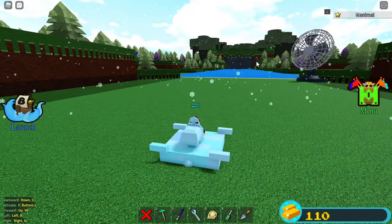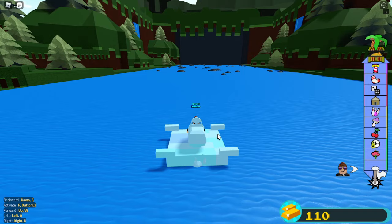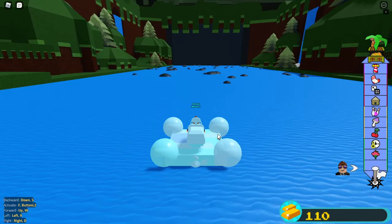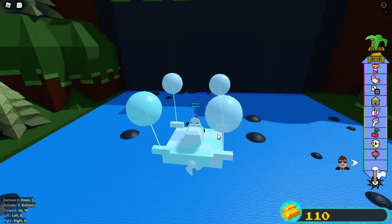Now that you have this, it should allow you to go and beat the level. You press launch, and you don't want to press F and make all the balloons activate all the way right away. At the beginning of the first level, right here, once you're set, you press F to activate the balloon. Give it some time so that you're above the rock so that you don't take damage, and then you press the button so that you go fast in that direction.